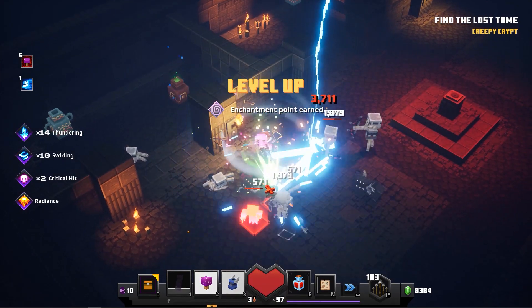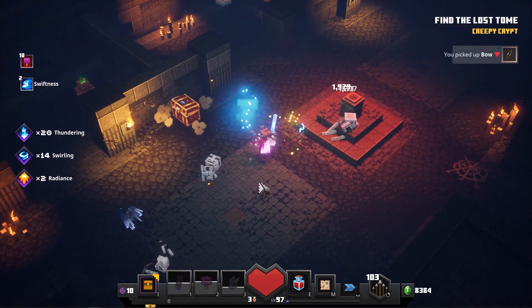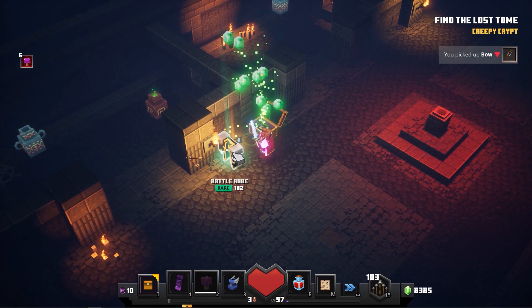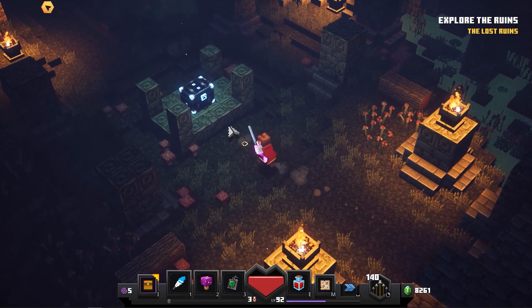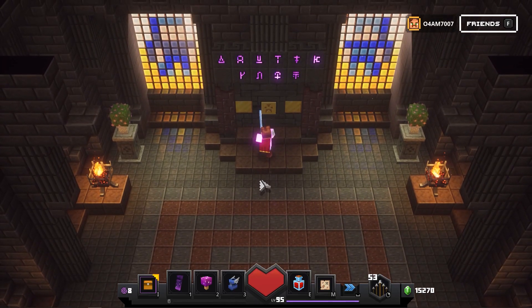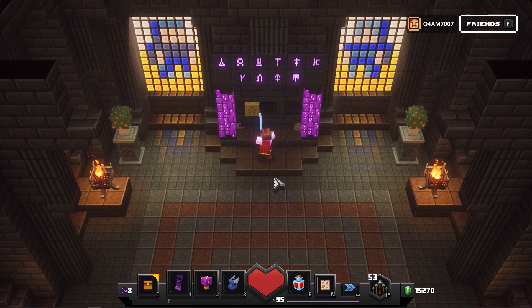Right now I'm going to show you very quickly where you can unlock all the secret levels, because some of you guys have probably not yet found them. For example, the Creepy Crypt — very important to have if you want to get that battle rope with attack speed and also cooldown reduction. But there are also some pretty cool places like the Soggy Cave, and you can even unlock a secret level as well. I will cover all these levels, which are 5 in total. So guys, let's get right into it!